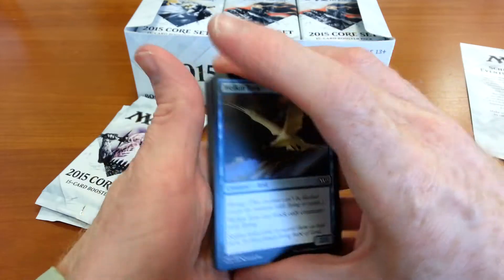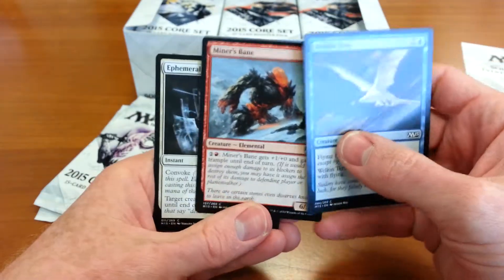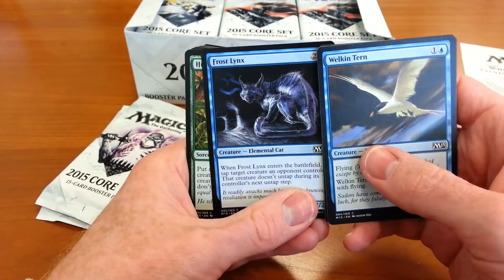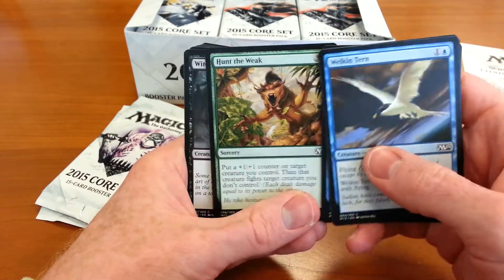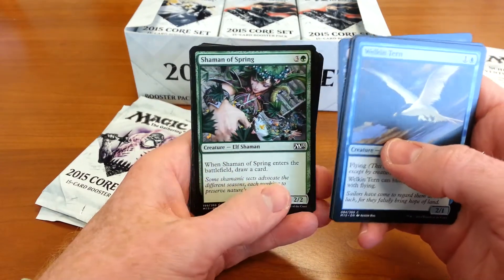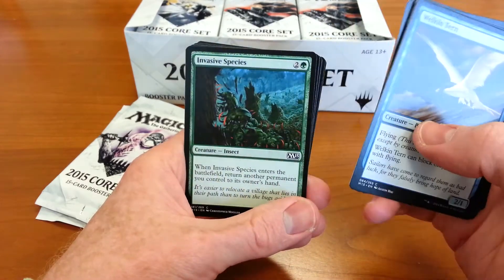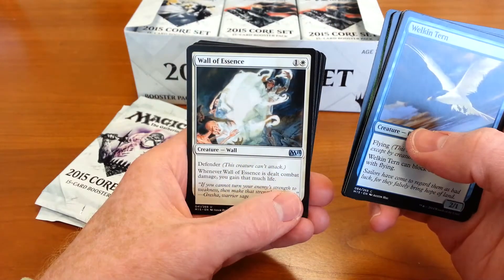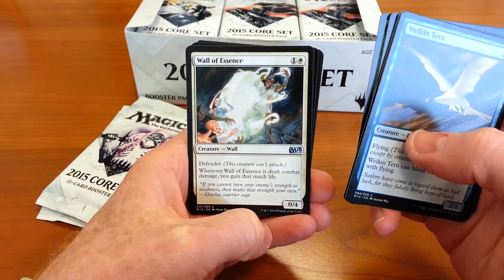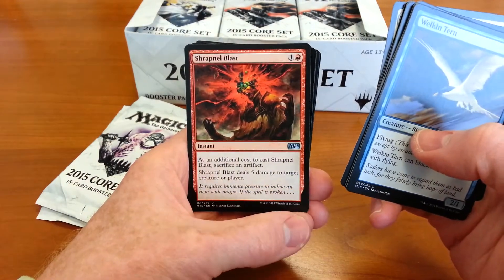All right, pack number one: Welkin Tern, Miner's Bane, Ephemeral Shields, Frost Lynx, Hunt the Weak, Witch's Familiar, Shaman of Spring, Runeclaw Bear, Necrobite, Invasive Species, Wall of Essence — that's pretty cool, though walls are lame in general — and Shrapnel Blast.